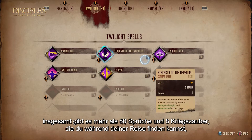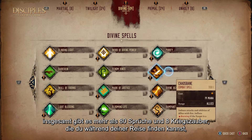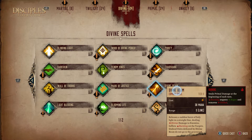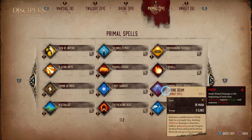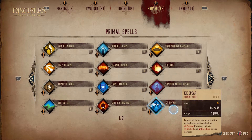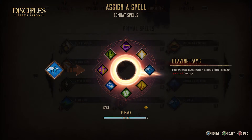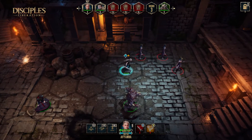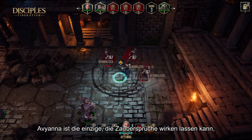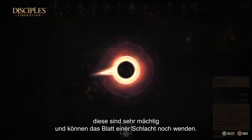Then we have the spellbook. In total, there are more than 80 spells and 8 martial abilities that you can acquire during your journey, divided in four tiers of power. Aviana is the only one who can cast spells. They are very powerful and can potentially turn the tide of battle.